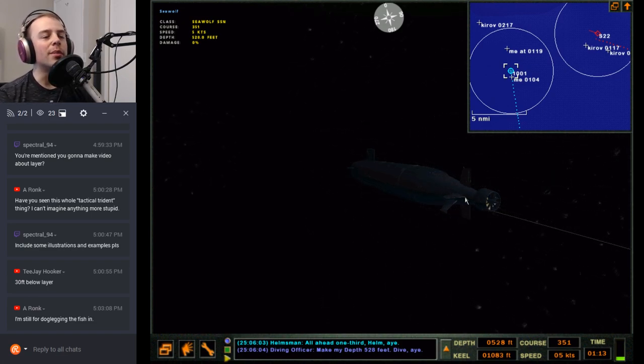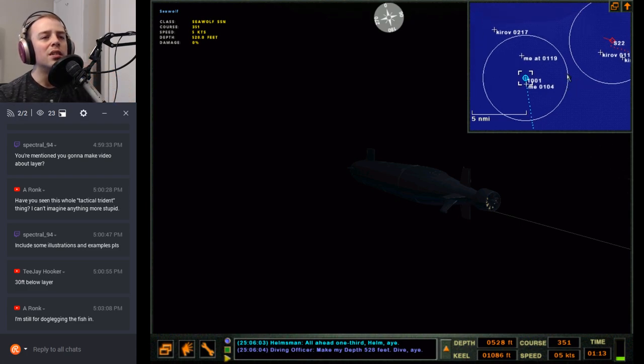I guess if we're dog-legging them then my solution doesn't actually really need to be that great, because I'm going to have to be manually controlling them anyway. I guess after I shoot him I can go 15 knots and run this way under the layer — try and open it up from him a little bit.